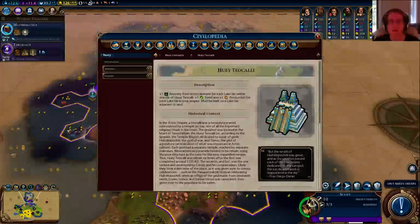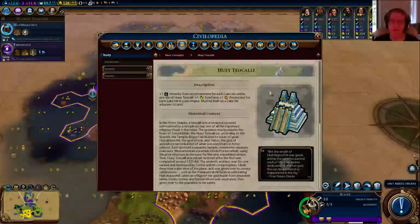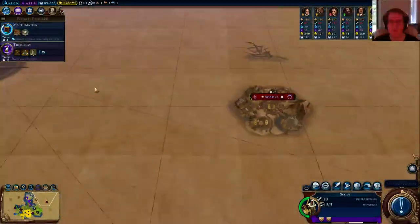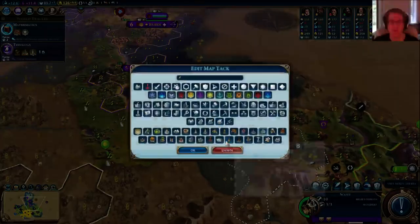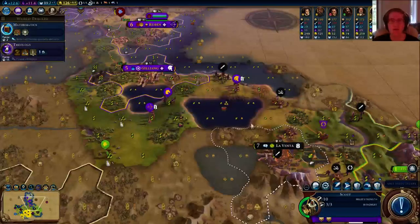They built the wonder I was going to build — that is a shame. I can still take over these lake city-states and then take over from them, but that's not going to be easy. Greece is way over here; we'd need ships maybe. So this kills that plan and makes me not as interested in attacking La Venta.